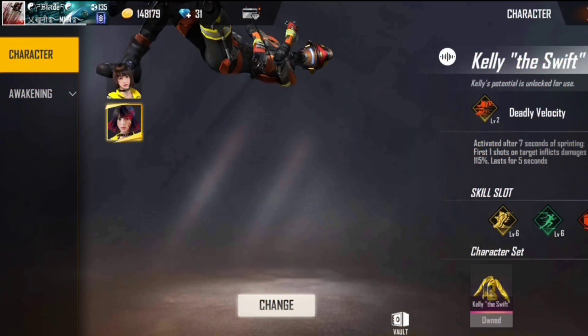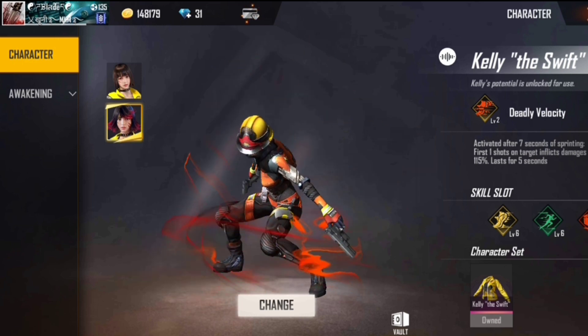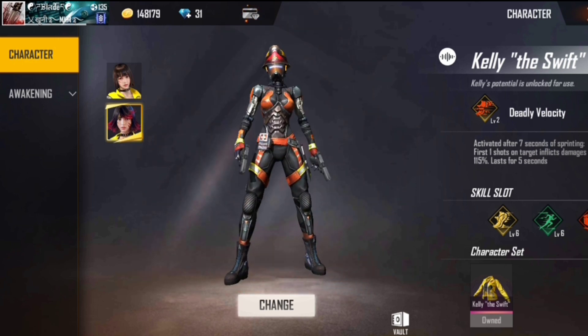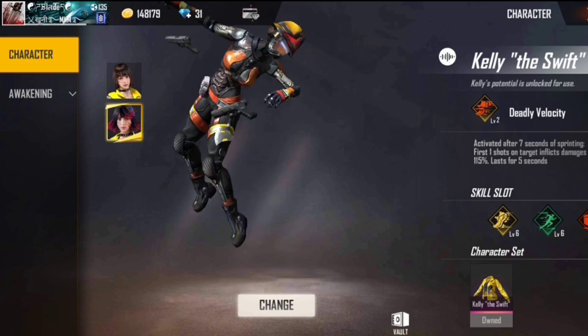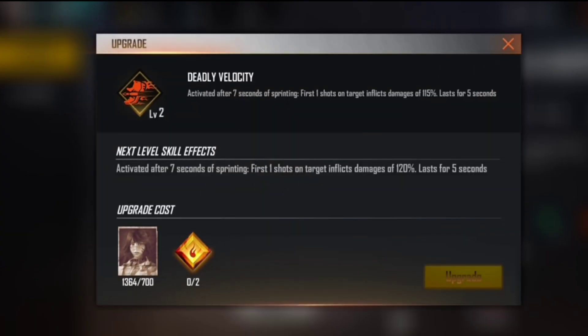What's up guys, real vegeta here. I'm playing on my homie Blade's account to show you what Kelly the Swift can do. First of all, Kelly allows you to deal critical damage after seven seconds of sprinting, and the first shot on the target is a critical hit.